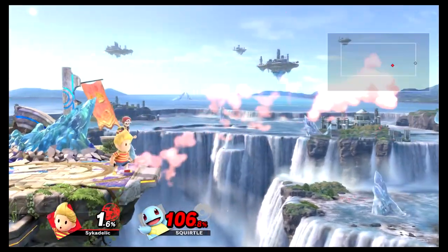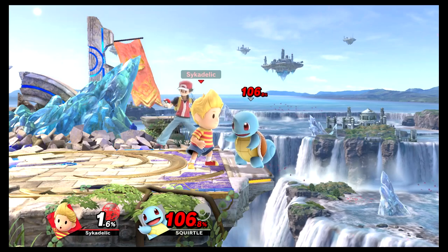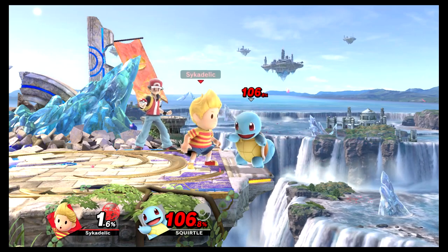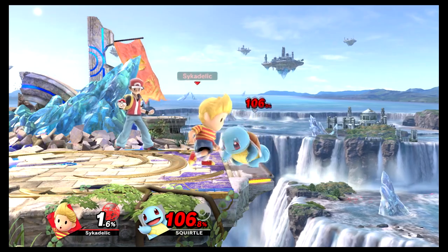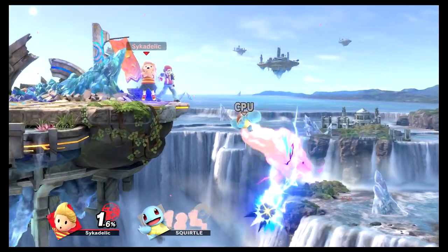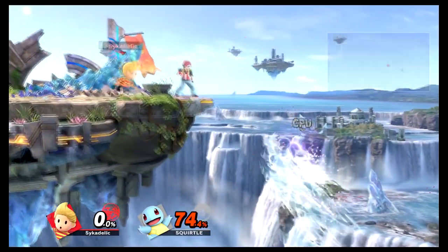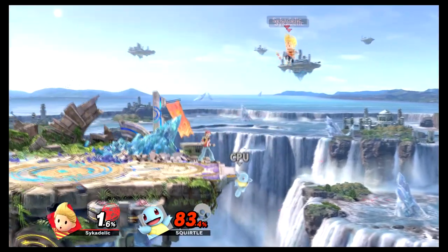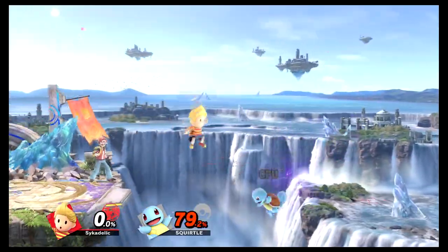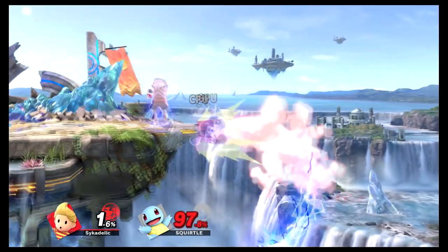Now we're going on to Pokémon Trainer. I really hate edge guarding this character — I'm an edge guarding enthusiast, I like going off stage, but edge guarding Pokémon Trainer is a nightmare. Getting Squirtle off stage is common but gimping him is uncommon because he can just switch out to Ivysaur. When they're at Squirtle they can switch to Ivysaur, and at Ivysaur they can switch to Charizard. Hitting this character off stage is a huge gamble. The thing about Squirtle is he can switch up the direction of his up B — straight up or diagonal — and it's hard to predict which one he'll do.